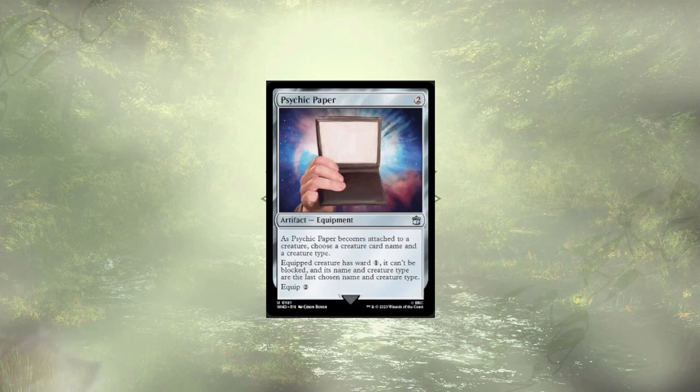Our next card is an interesting piece of equipment in the form of Psychic Paper. It can allow you to change the name and creature type of a creature it's attached to, but aside from a card that we're cutting, I'm not sure why we'd want to change the name or creature type of a card. Am I missing something here? What do you guys think this is meant to be used with in the deck as is?